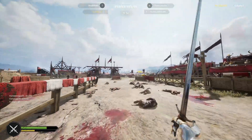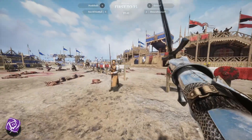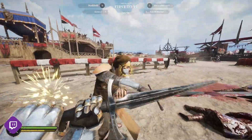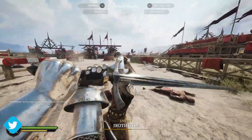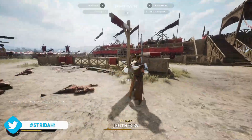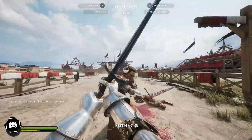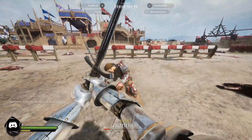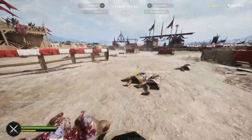This move does two things. One, it confuses the opponent because they lose sight of you. And secondly, with Chivalry's block mechanics, you're supposed to aim your block at the tip of the swinging weapon. What happens most of the time is that opponents just continue holding it up towards the sky while you are down low, chopping at their ankles for a free hit.